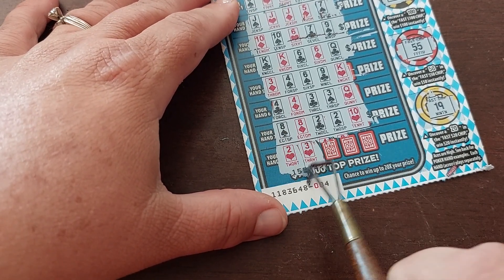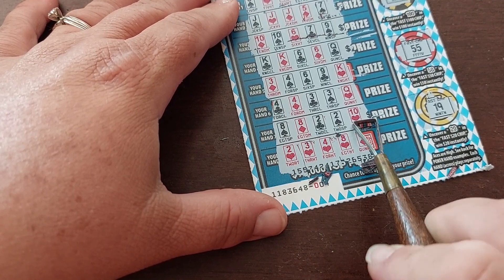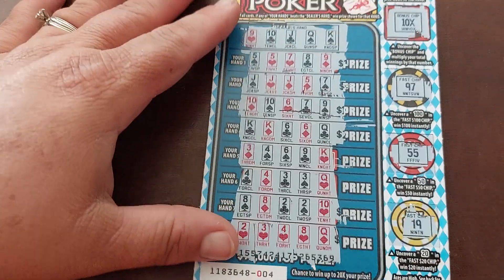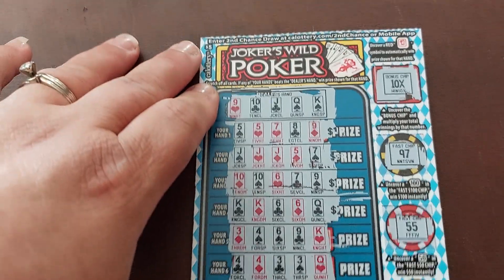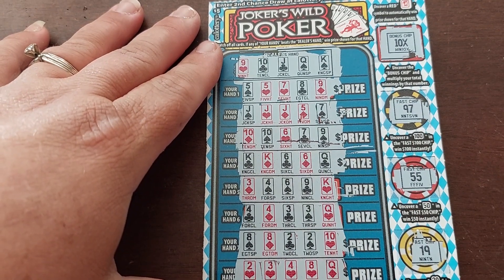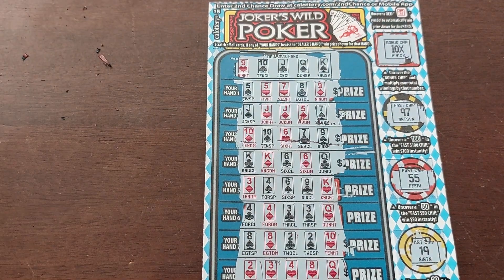2, 3, 4, 8, Queen — that gets us nothing. All together, this card gets us nothing. Joker's Wild Poker — we did not win a single thing. Alright guys, make sure you do all the things: like, subscribe, share with your friends. Catch you on the next one. Bye!